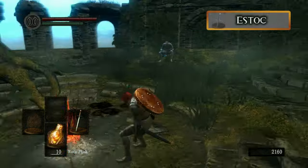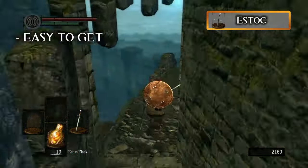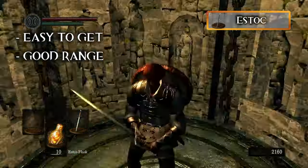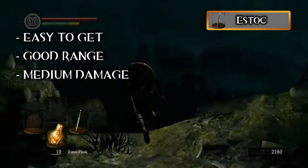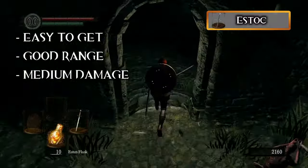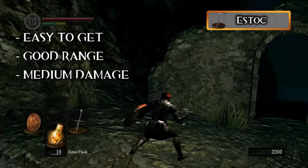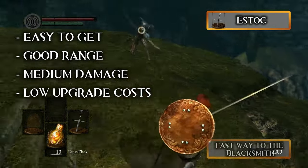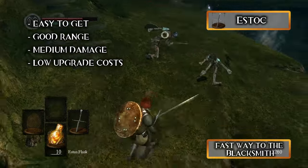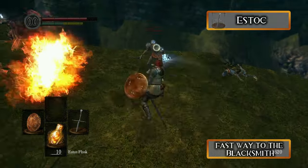Let's kick it off with the Estoc. This is probably the easiest weapon to get and perfect if you want to build a fencer-type character. This one is pretty good at keeping your enemies at a distance and safely chipping their health away. The damage is not too amazing, especially against bosses, but you can use Gold Pine Resin to counter that. Make sure to get the Master Key as a starting gift. It is also recommended to upgrade your weapon as soon as possible. To wield this weapon you need 10 Strength and 12 Dexterity, so the Hunter would be a good starting class.